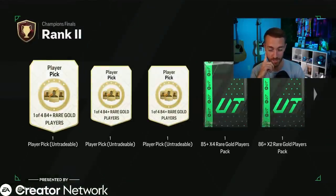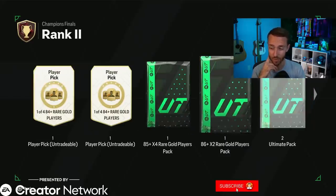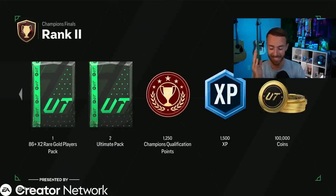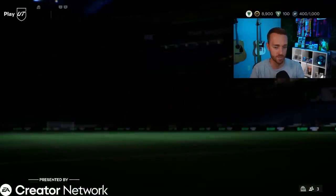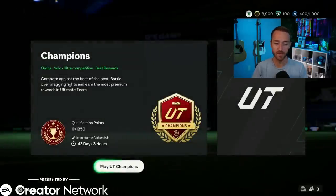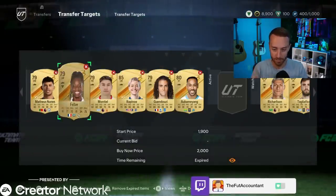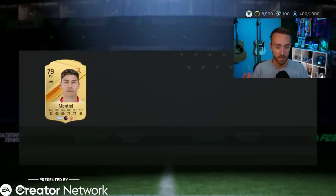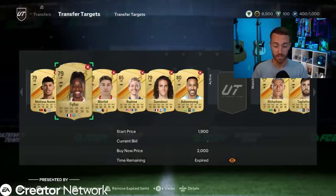If you go up to rank 2, like a really top tier player, you get the three player picks, an 85 times four tradable, 86 times two tradable, two ultimate packs, and a hundred thousand coins. These rewards are nuts. There are going to be so many coins on this market in the first month or two. Meta card prices are going to be insane. EA is basically saying okay, we're not giving you coins right off the bat, but with grindable rewards and weekend league rewards, it's looking like it's going to be pretty easy to get coins this year through specifically playing weekend league — which is a huge W.